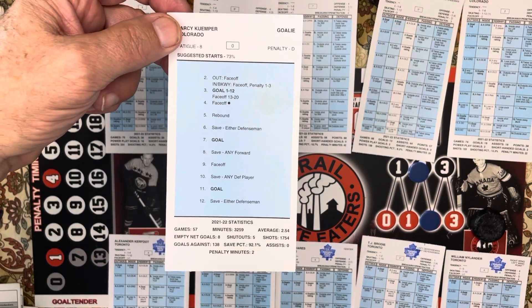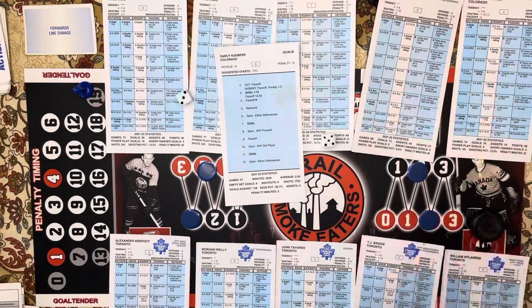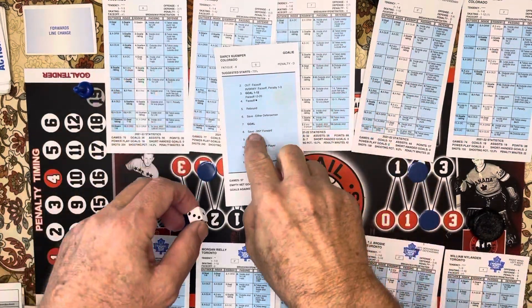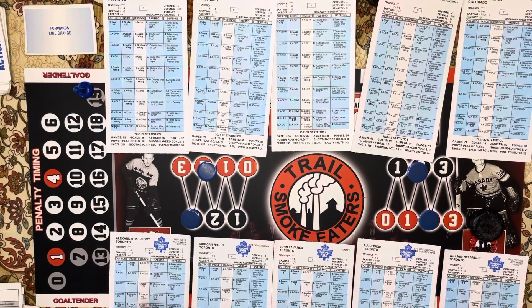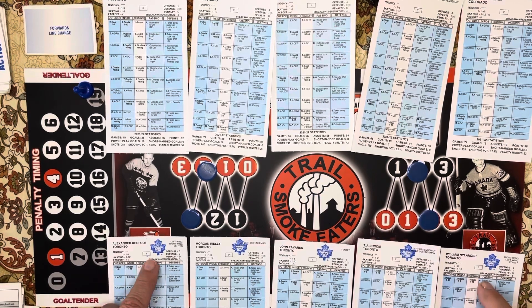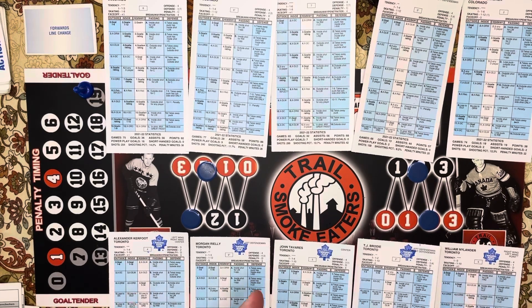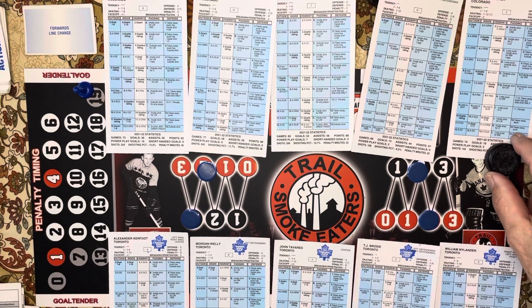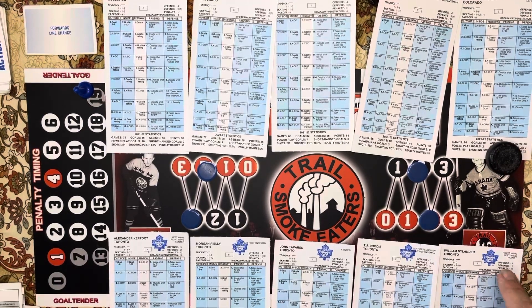On Kemper's card, seven is a goal, as is 11 and three — three is one to 12. The shot is an eight: save, any forward gets control. Kemper comes up with the big save. Each goalie has made one goalie-rating save. I try and pick the worst defensive player — Nylander is a one, Kerfoot is a two. I'll probably give it to Lekanen; he's only a J.K. but I like going against the one defense.